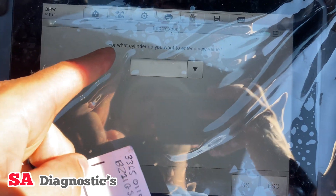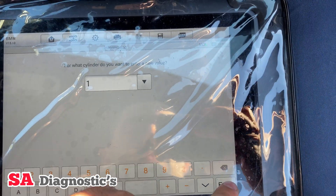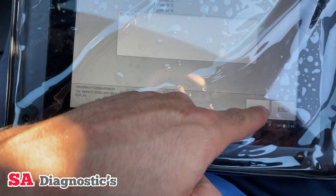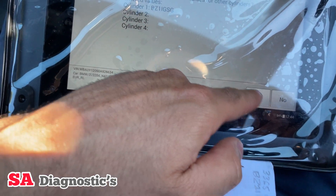If we press continue and then save calibration, now we'll do F2 and it'll ask us which cylinder we want. So for which cylinder do you want to enter new values — we just put one and press OK. Now it tells us to go through one by one.